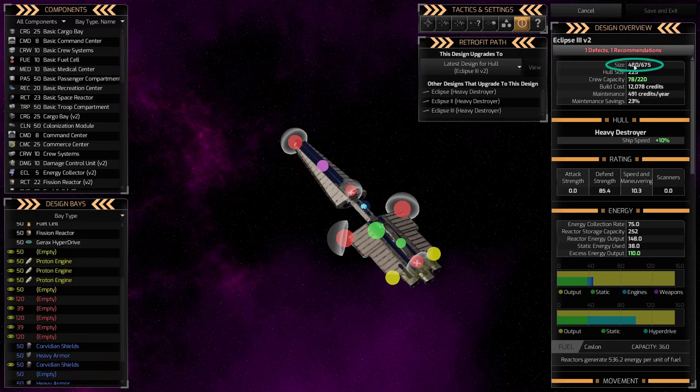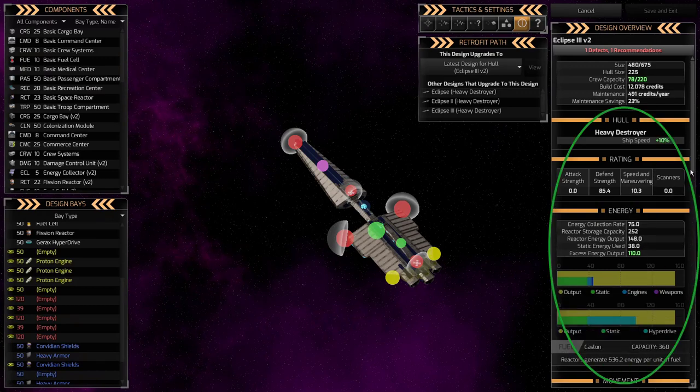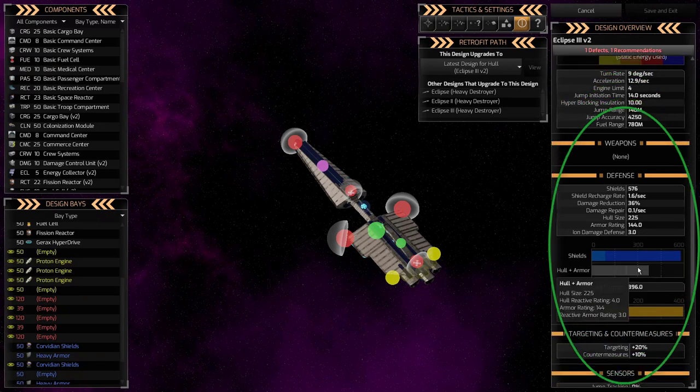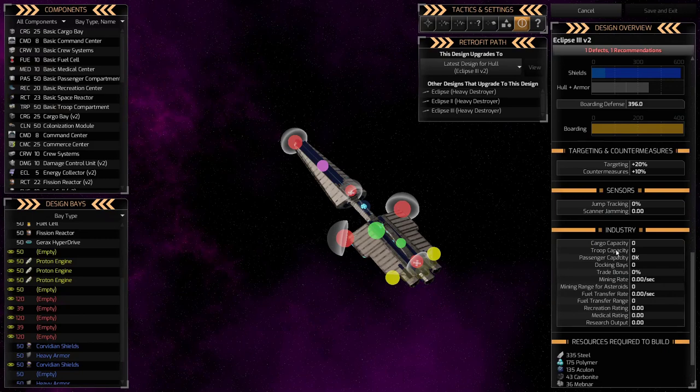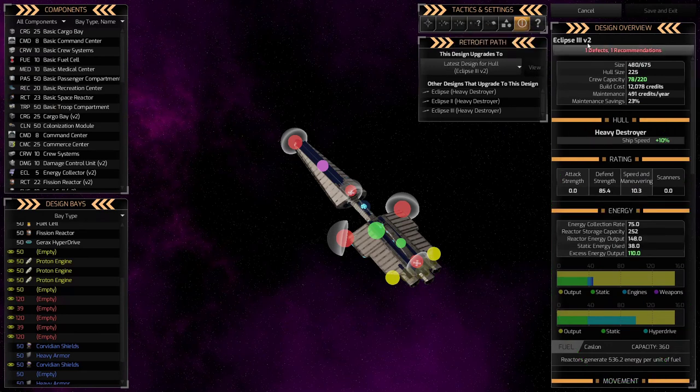The other key number to watch is the size. Right now I have 675 worth of slots and I've used 480, so I have almost 200 size units left to add components. The crew capacity, maintenance savings, and build cost are all there but you can mostly ignore them — size is everything. The defects, the name, and the size are really the only three things I'm focusing on.